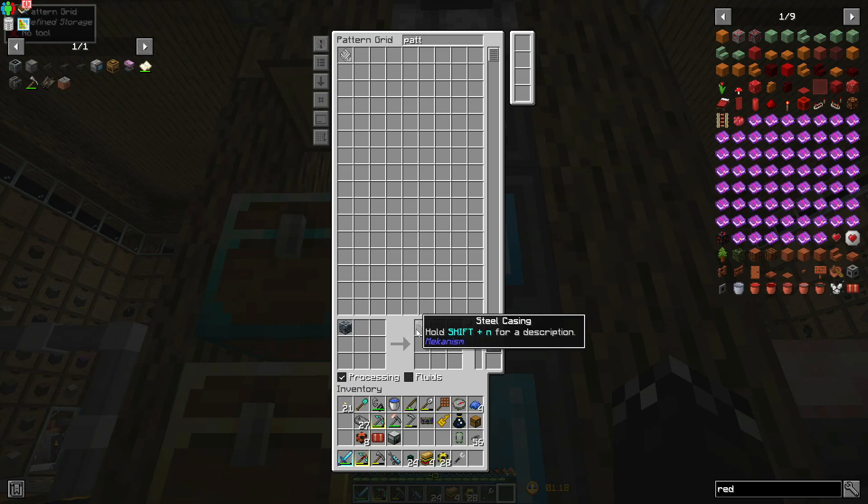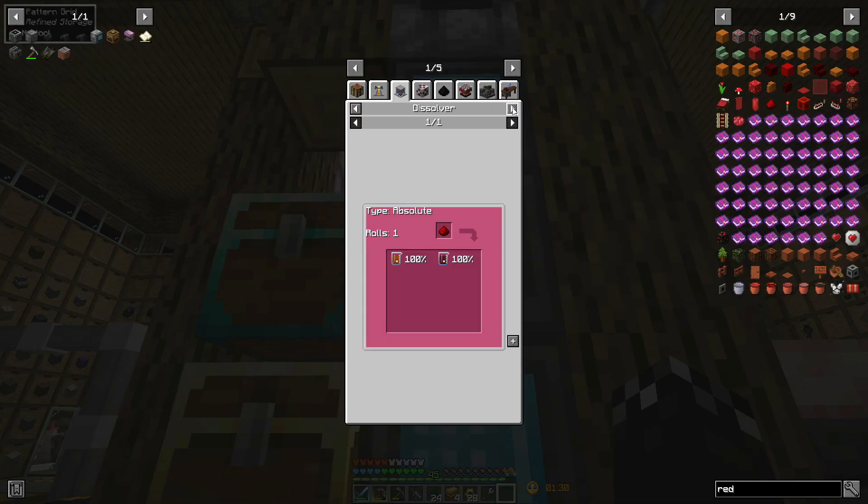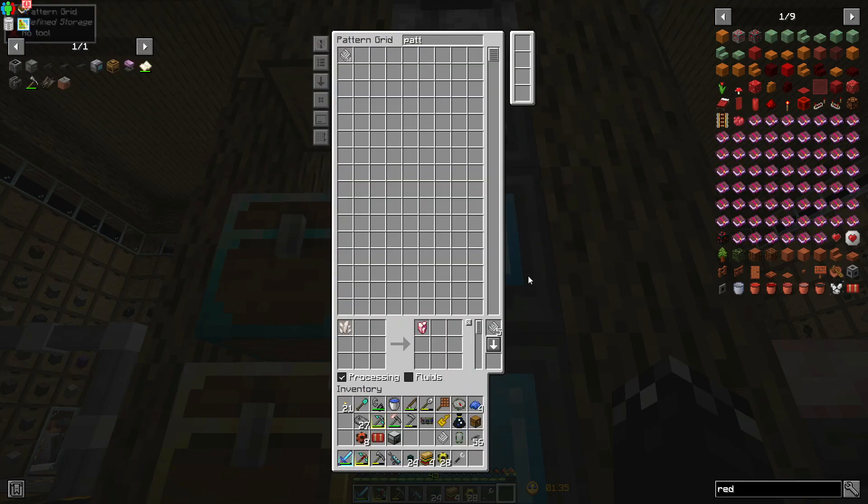It doesn't need the redstone or anything because it's already in the machine. It's processing. Done. Let's go back to uses and just over here — let's do this as a recipe. Get some things out of the way, because what was there? Five recipes?